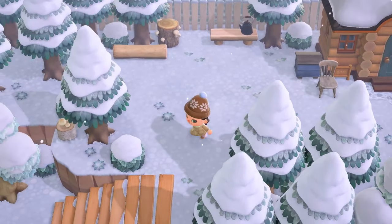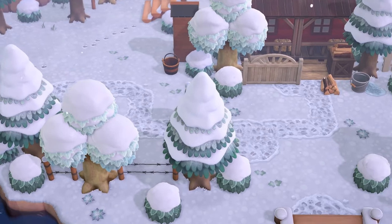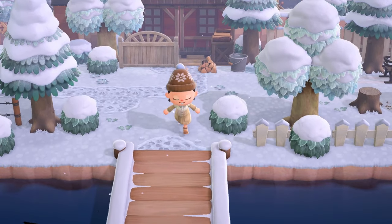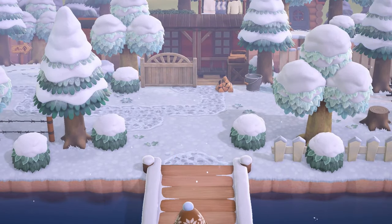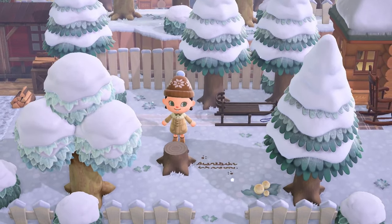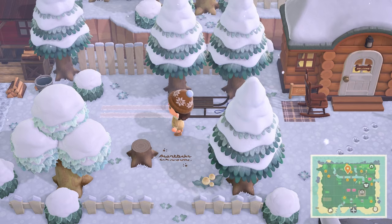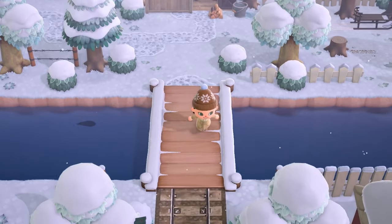Coming back down the incline and following around, over here we have a little barn area. Look at the way this terraforming is done with the bridge up here leading to this barn so nicely. All of these transition areas just feel so well executed. I've said it a lot but I just really love the flow on all of Lis's islands — it's so inspiring and I definitely need to take some of that inspiration myself.